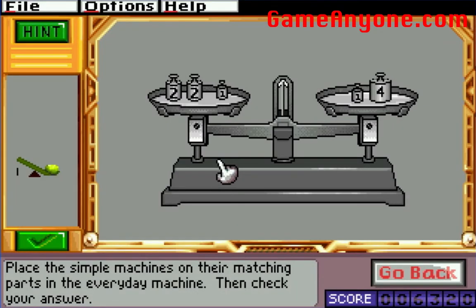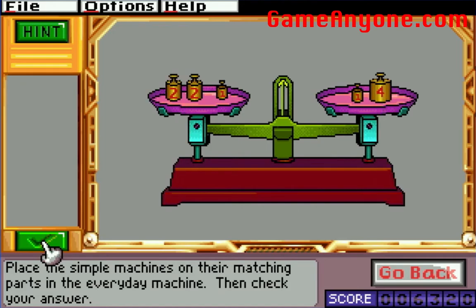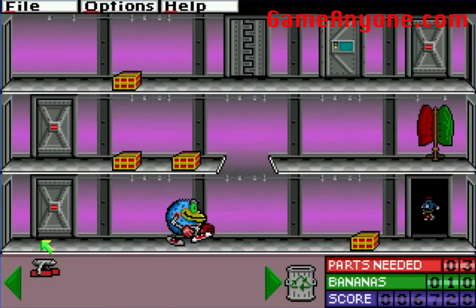Place the simple machines on their matching parts in an everyday machine, then check your answer. So, class one lever — meaning your typical pendulum, with the pivot being on either side. Boom. And then you hit check. Easy. Those will get harder as well.